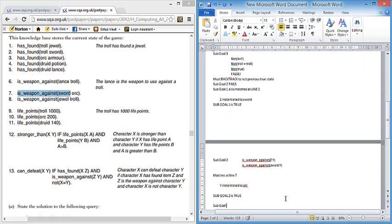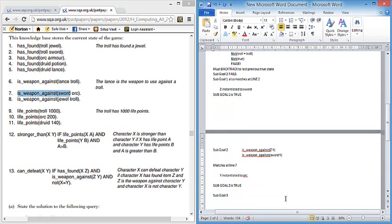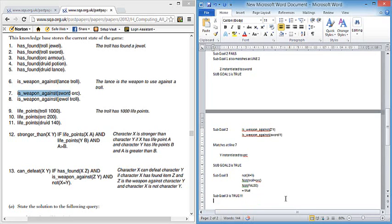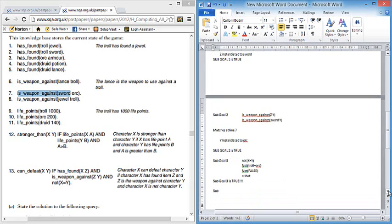Sub-goal three is 'not(X = Y)'. X is troll, Y is orc. Inside the brackets: troll = orc is false. Then not(false) equals true. Sub-goal three is true. There are no more sub-goals, so all sub-goals are true, and therefore the overall goal is true.